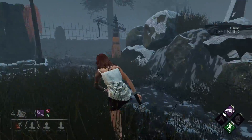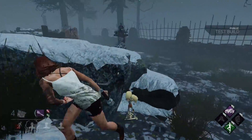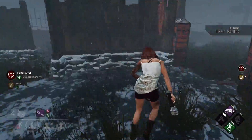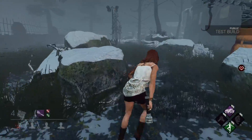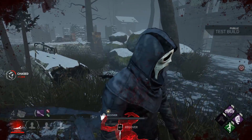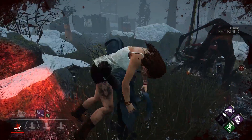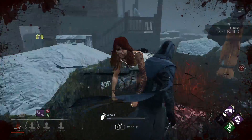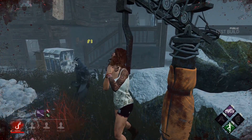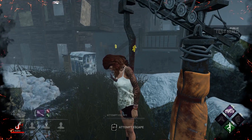I'll make it on top of here — that's awesome. There's a dull totem, I want to cleanse that. I need a pallet real quick but there's no pallet here — it spawned over there. Every survivor is on that generator over there. Well, they already finished one, so it's not that bad.